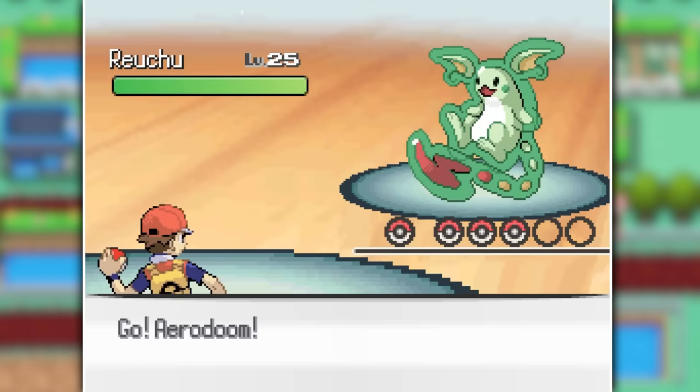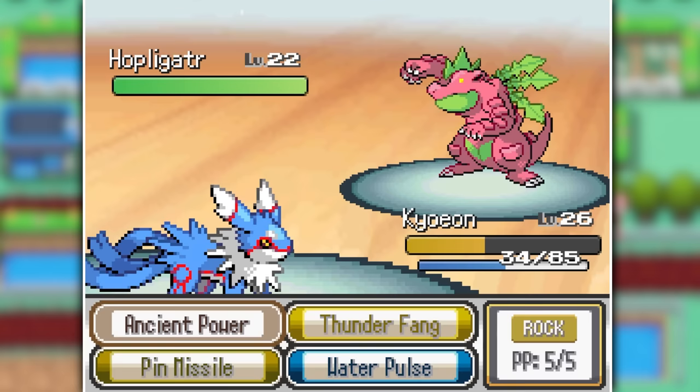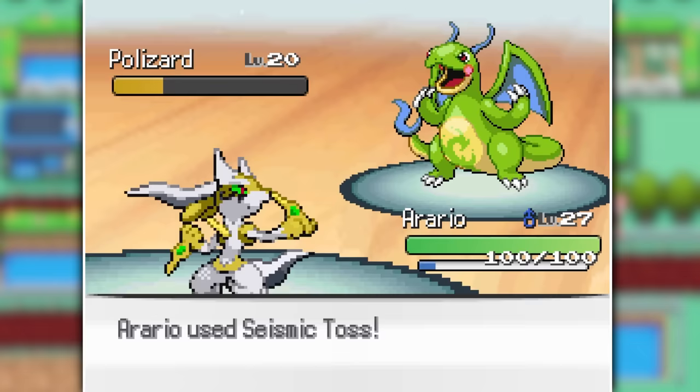The combined powers of Aerodume and Darkeon took out his Ryochu — this is what Alolan Raichu should have been. Kyoyeon took out Omdrill and Hopligator with Thunder Fangs, Ancient Powers, and Water Pulses. Polizard looked surprisingly good — I thought it was going to look derpy, but it straight up resembles a sea monster. So after an Ancient Power and a Seismic Toss, we ended up clearing all our debt and showing the cats that dogs are better once more.